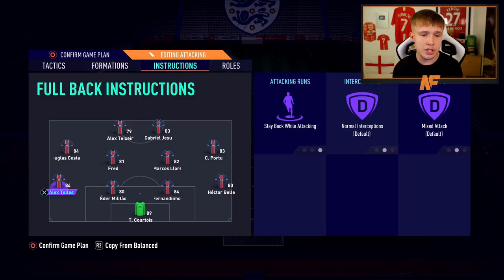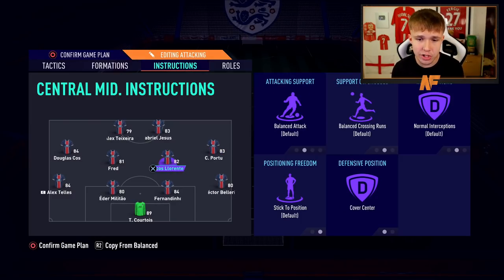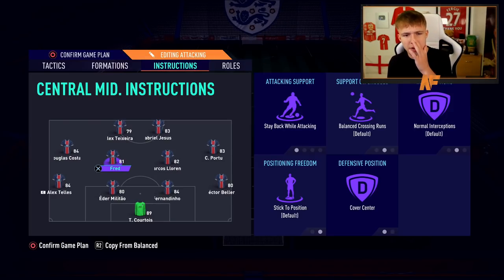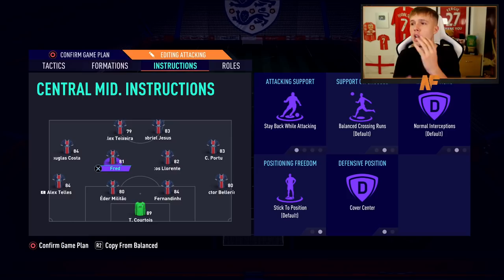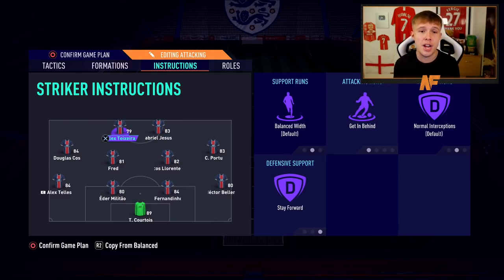For player instructions: both fullbacks are on 'stay back while attacking.' Left mid and right mid are on default settings. Both center mids are on 'cover center' - Fred is on 'stay back while attacking' as the defensive midfielder, while Llorente plays box-to-box. Fred fills gaps and wins interceptions while Llorente gets up and down with his stats. Both strikers are on 'stay forward' with Teixeira also on 'get in behind' to use his pace.